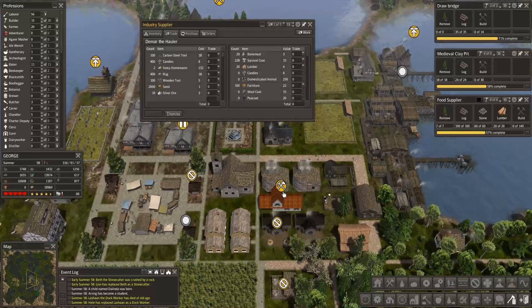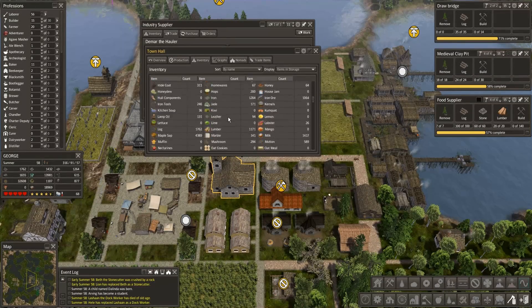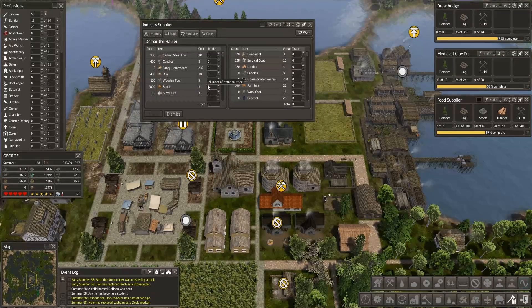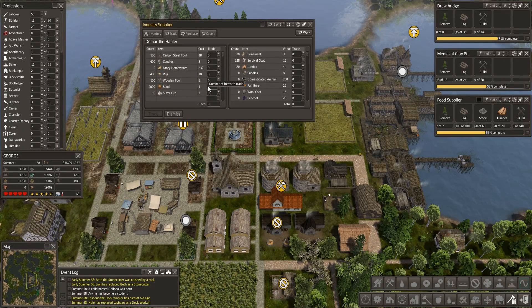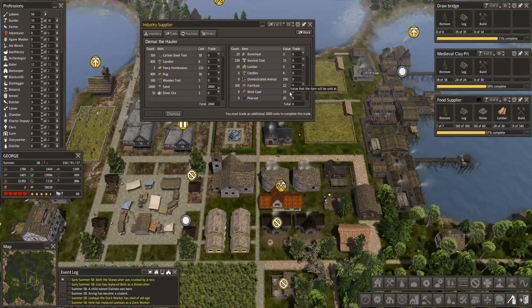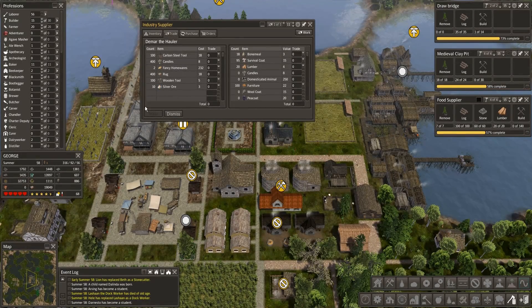We're going to definitely get all that fixed here pretty soon. Clay is at 76 - we do need clay to give that industry a boost. Sand is at 7. Alright, we do need sand and clay. I saw sand there - is there any clay? I'm not seeing it. Okay, let's get the 2,000 sand. The magic combination was 133, so we're going to say 2 bone meal - that's overpaying by 1. That's good. Trade. And the trade worked this time.